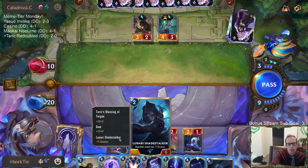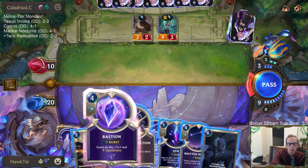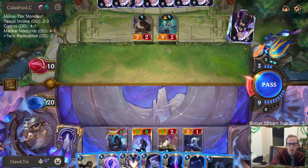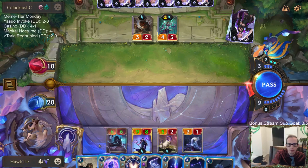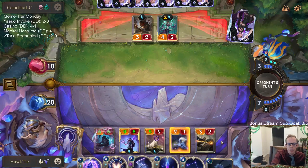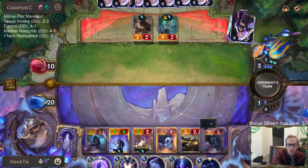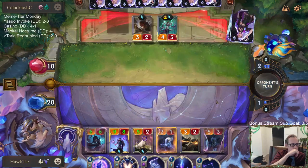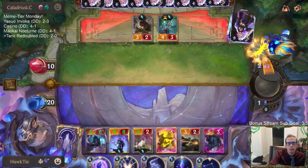We could Redoubled Valor the Shade Stalker and turn that into a 12/12. Then they can have the stun and things like that again. Bastion doesn't really help anymore because of Karma casting multiple spells. I think my best play right now is to go wide and try to have as many attackers as possible.